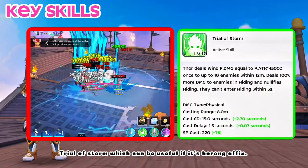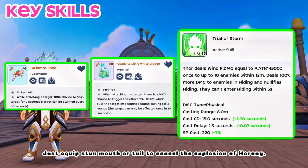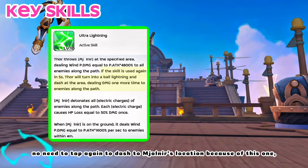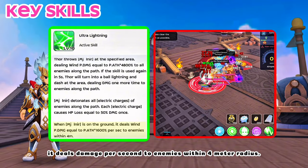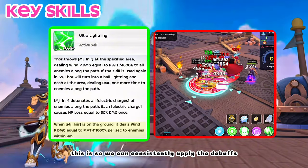Trial of Storm can be useful if it's Harong affix — just equip Stun Mouth or Tail to cancel the explosion of Harong. As for Ultra Lightning, no need to tap again to dash to Mjolnir's location. When Mjolnir is on the ground, it deals damage per second to enemies within a 4-meter radius, so we can consistently apply the debuffs.